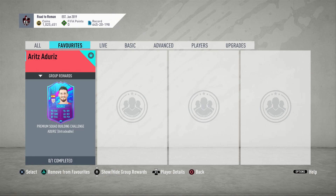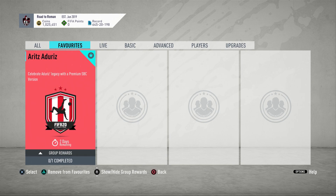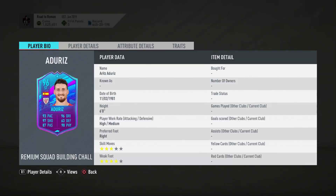What is up guys and welcome back to another day, another SBC. So the premium SBC today is an Adarice Legacy card. It's a decent looking card straight out of the bat, obviously a 96. The solution is coming in around 80k — it's expensive for an 84 because at the moment the market is very high due to the Ultimate Team of the Season SBC.